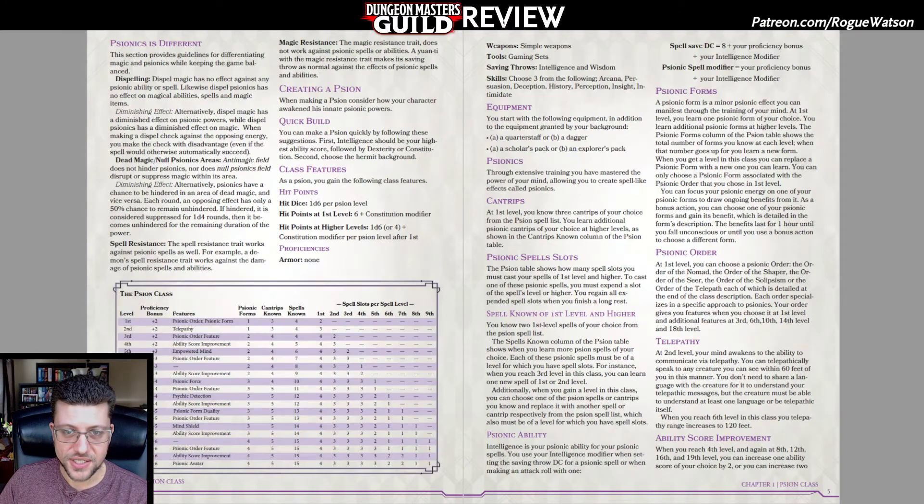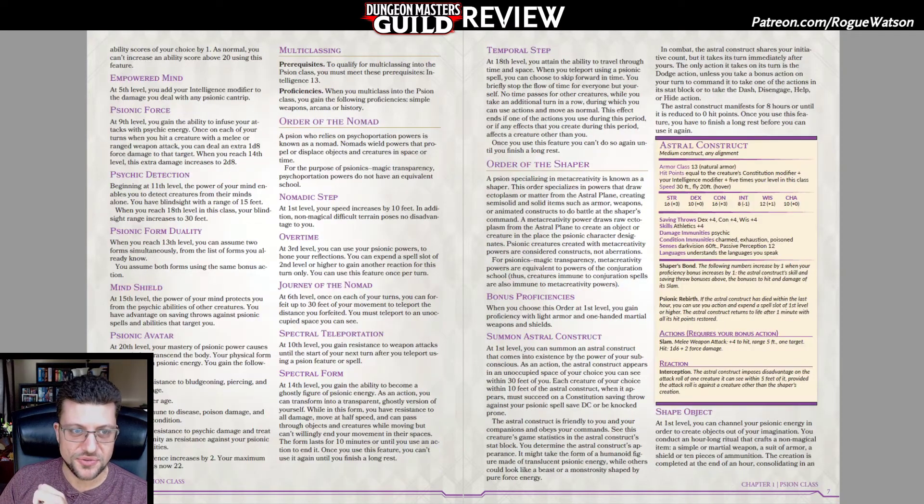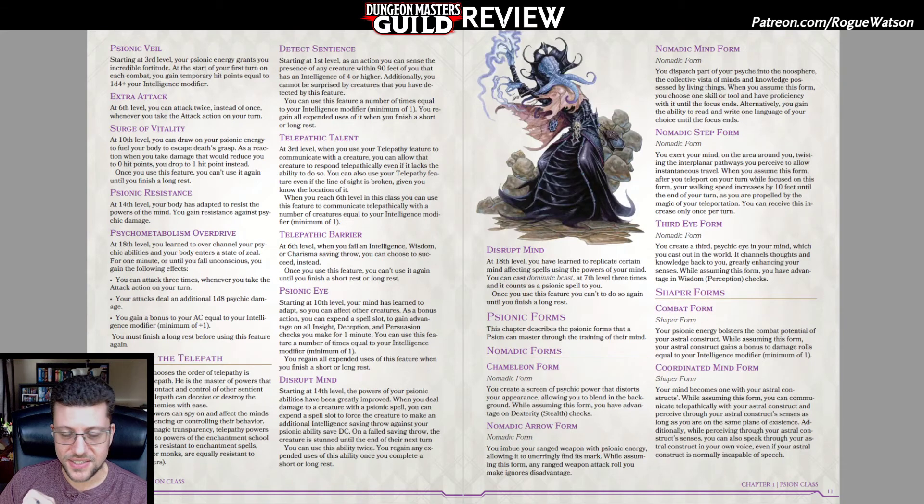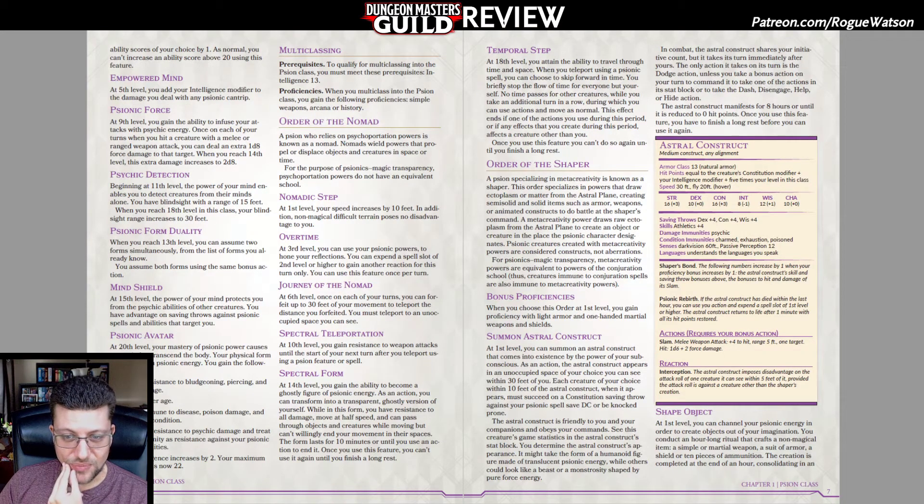All Scions have Telepathy and can add their Intelligence modifier to Psychic Cantrips — there are some things all of them can do. But at first level you need to pick your subclass, your Order. There are five provided: the Nomad, the Shaper, the Seer, Solipsism, and the Telepath. Out of all of them, the only one that's really interesting and different is the Shaper.